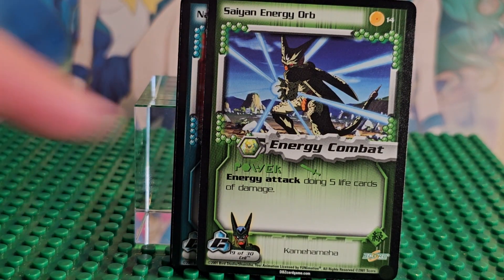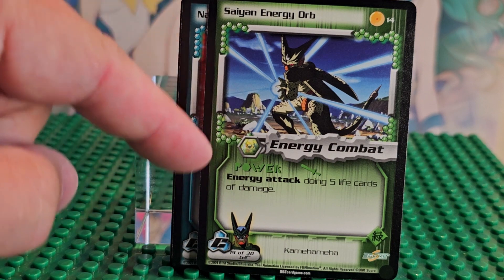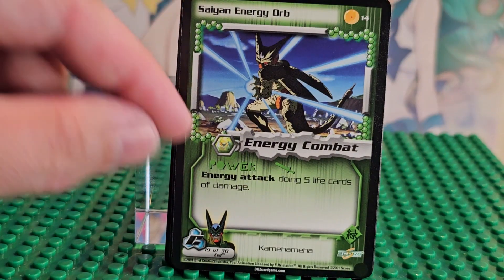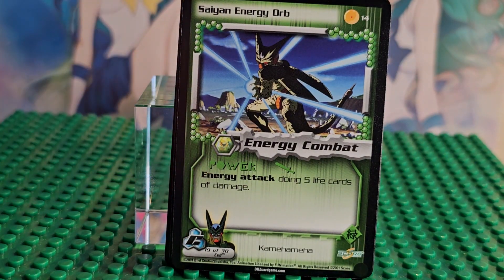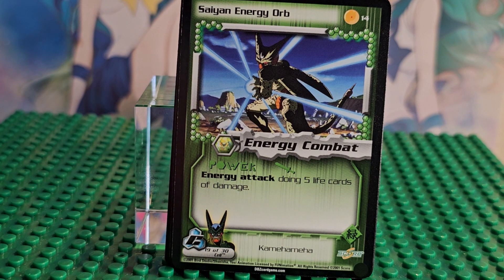Here's card 14. Back in the day, Dragon Ball Z cards used to be easier — a child could play this version because the instructions are super easy. Look at that — not many words. Later on in the newer Dragon Ball Super cards there's so much going on. This was early, back in 2001.